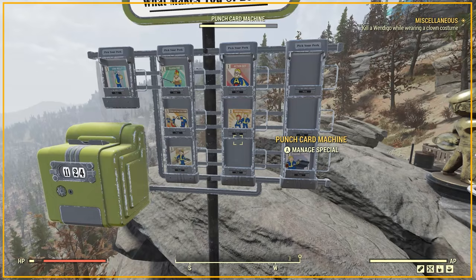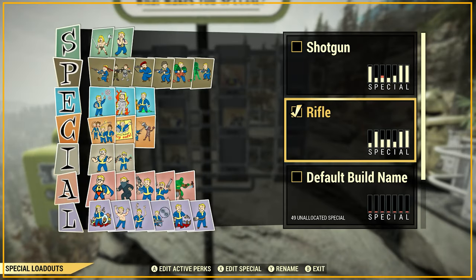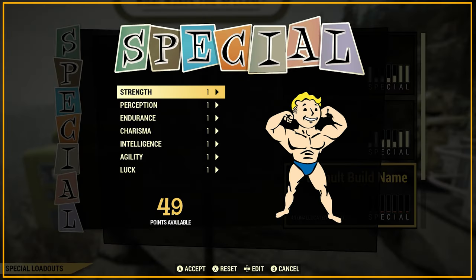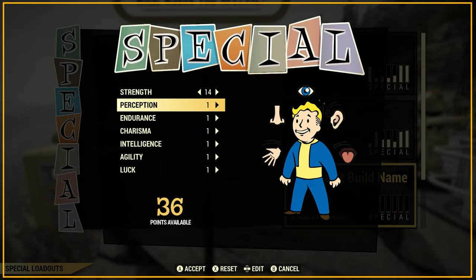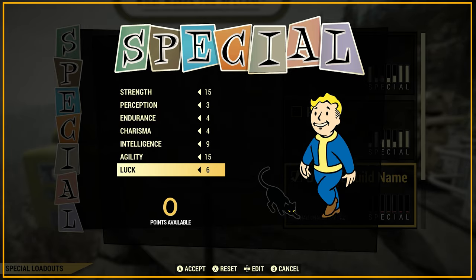I would advise creating a new SPECIAL loadout for the Flamer using the Punch Card machine, which is automatically unlocked once you reach level 25 and can be built in your camp for free. They can also be found at each train station, the three faction settlements, and inside the Whitesprings Resort.